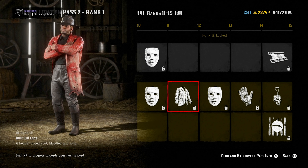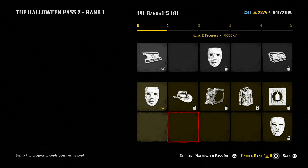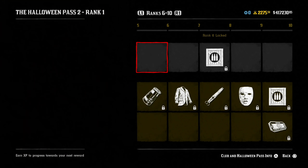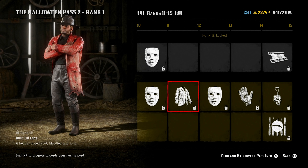Moving on, we have the Butcher coat — I don't know how to pronounce it; I feel like Rockstar just makes up words for some of the clothing items in this game. Either way, we have a heavy, ragged coat, bloodied and torn. This will look perfect with the Gibbett shirt. I think if you wear this jacket you're gonna be looking pretty cool here in game.